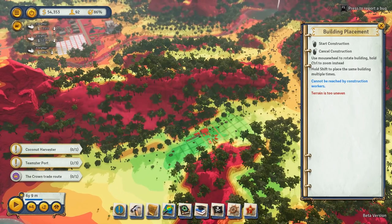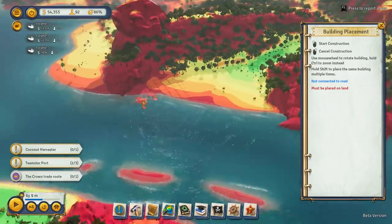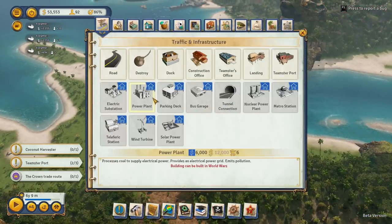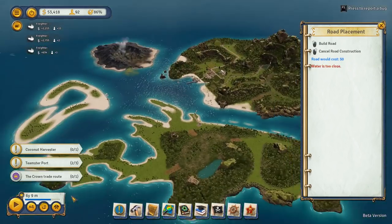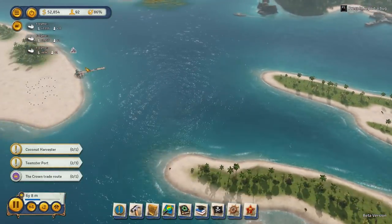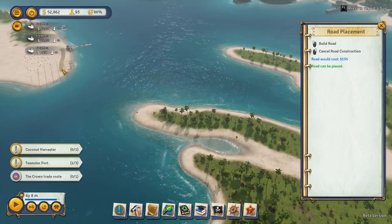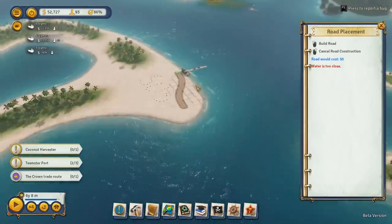Where do I put this sucker? This is unfortunate — in this one corner of the island. Fortunately, they are ripe and everywhere here. Wait, where's the other teamster port? No road connection — well, yeah, no shit. The road system in this game is quite weird. You have to drag in order to... now it has a port.